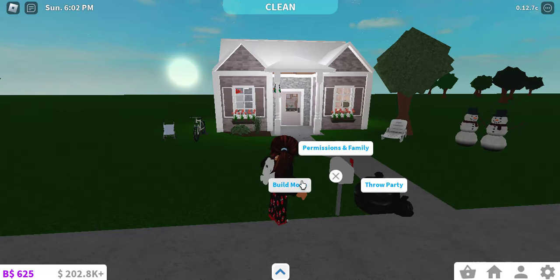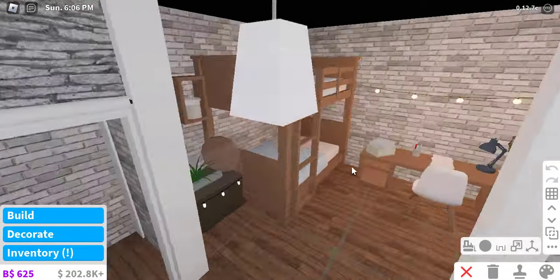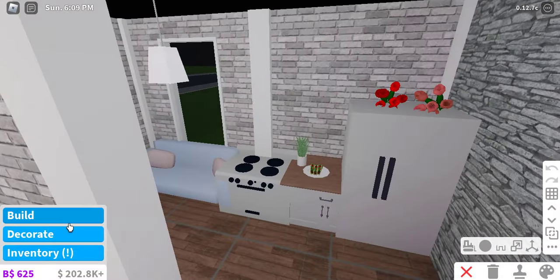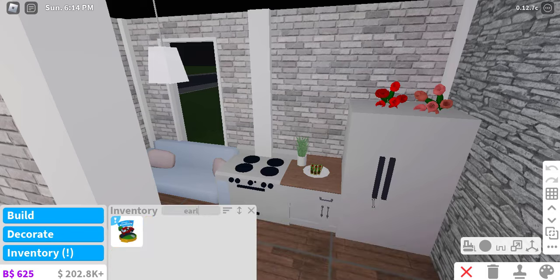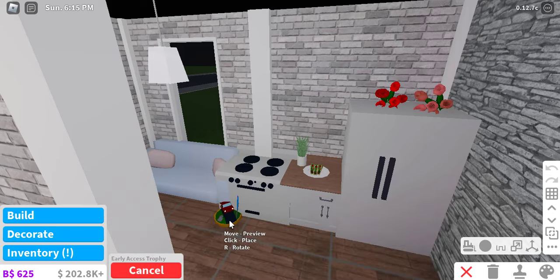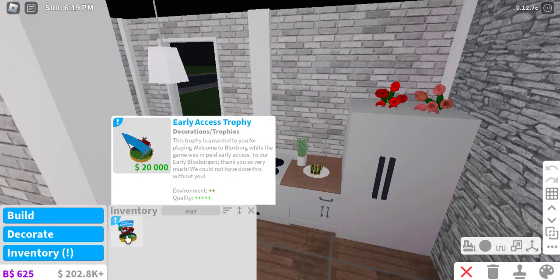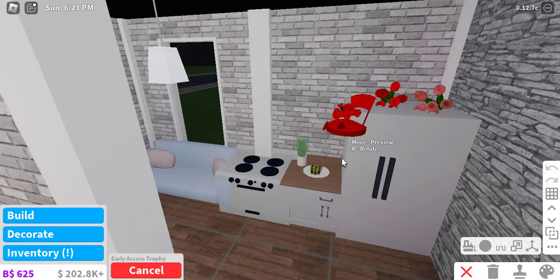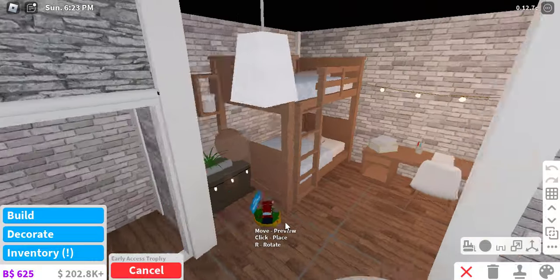Let's go into build mode real quick. Do I have space for a trophy? No, I don't, but let's go to inventory. There we go — don't mind all the Christmas and Halloween decorations. Wow, wait — how much money is it worth? Twenty thousand dollars! Okay, but this is the early access trophy. Let me just find a spot for it.